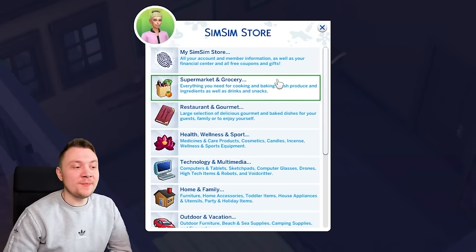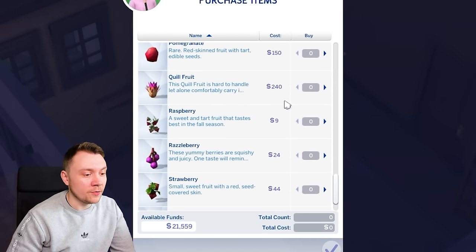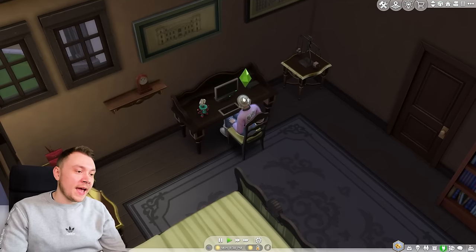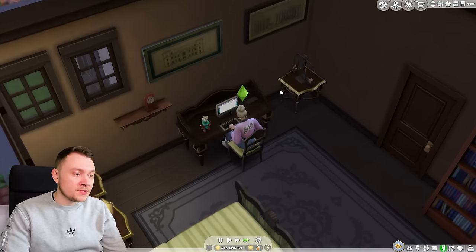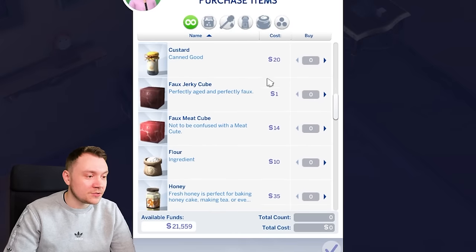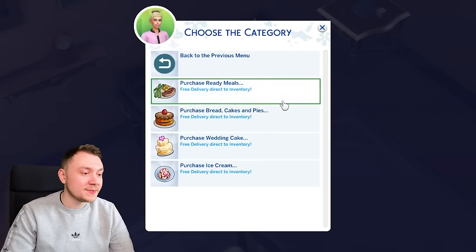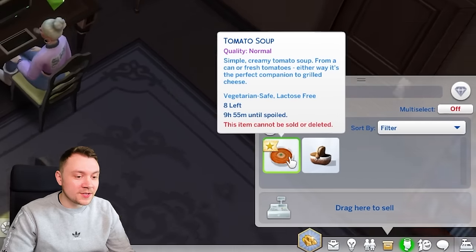In terms of buying things, there's so much — in the supermarket and grocery section it all goes direct to your inventory. You can choose from all different fruits, berries, and vegetables. My only criticism: if you click X, it exits you out of the entire store, so you have to navigate back each time, which is a bit annoying. In the restaurants and gourmet section, you can get ice cream, wedding cake, bread, cakes, pies, and ready meals — you can literally order tomato soup and it goes straight to your inventory.